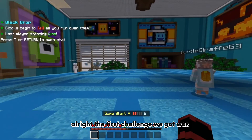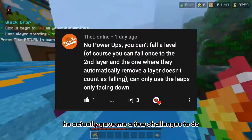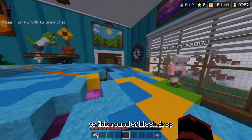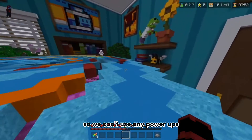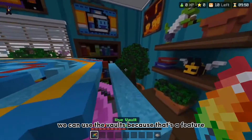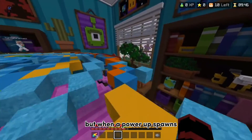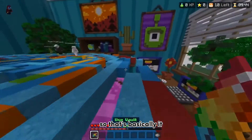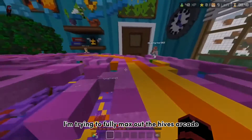The first challenge we got was the no power-ups challenge by Lion. He actually gave me a few challenges to do, so this round of block drop I'll be doing no power-ups. We can't use any power-ups — we can use the vaults because that's a feature they give us, but when a power-up spawns we cannot go get one.